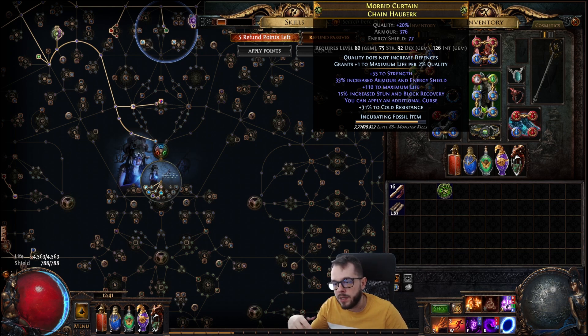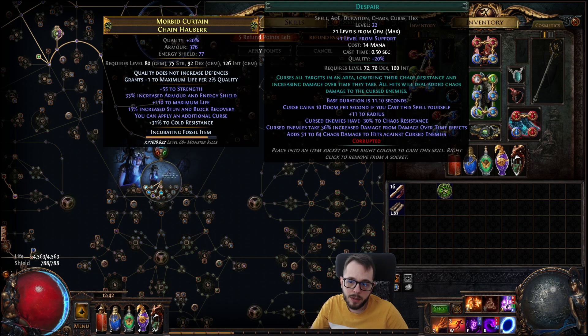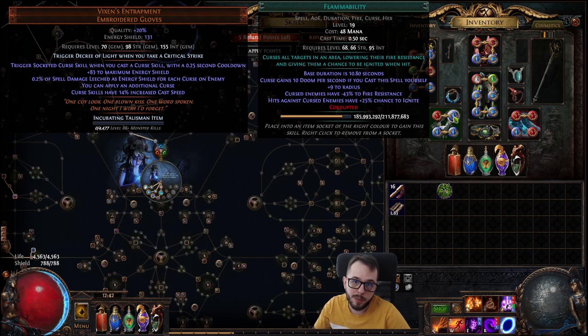You really want an additional Curse. Because even though our Ignite is Chaos damage, Flammability still provides a good DPS increase.